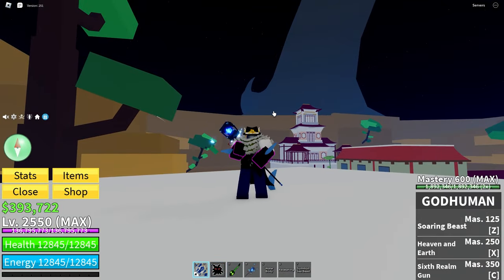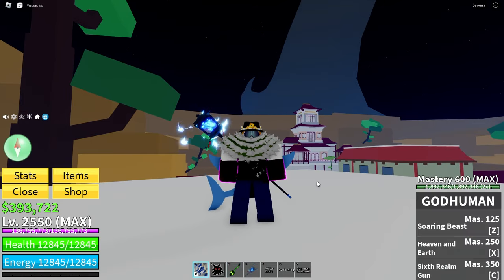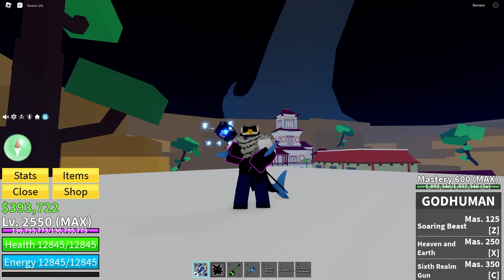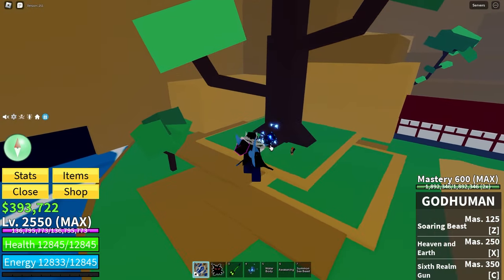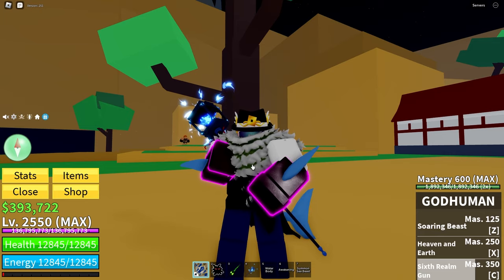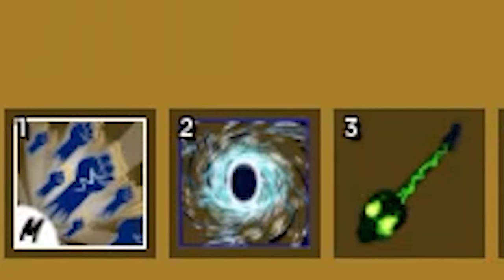Now it is time for what some of you may have been waiting for — the loadout. To begin with, the fighting style is God Human. It is self-explanatory, but I'll tell you why anyway: it has great combo potential, awesome damage, and if the C move is held, it's basically auto-aim and it does a ton of damage as well. What more can you ask for?